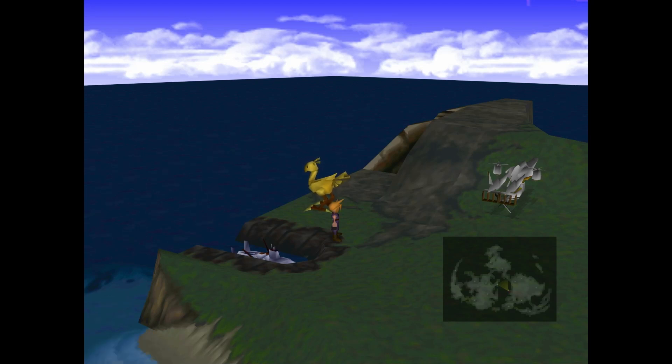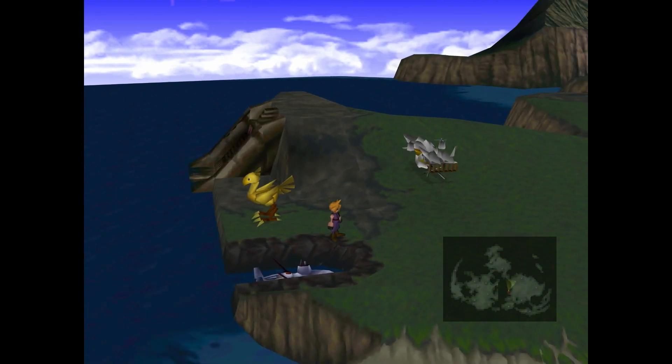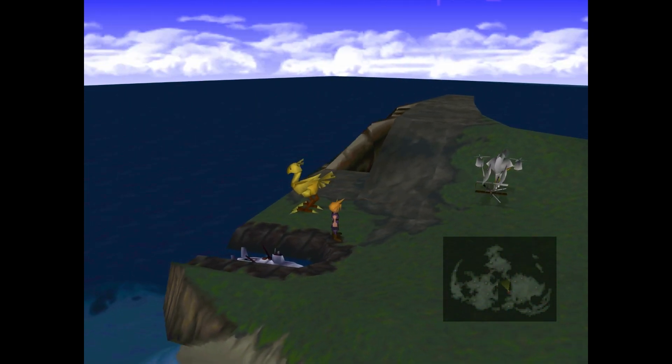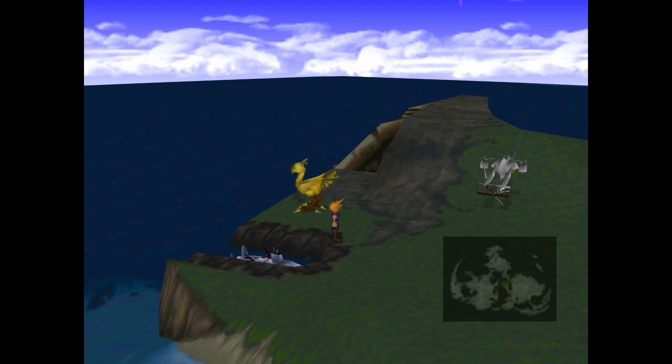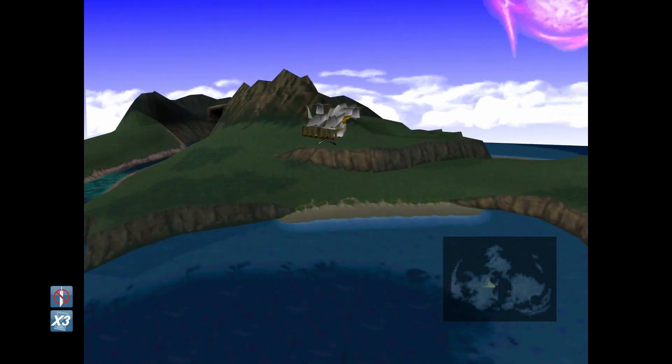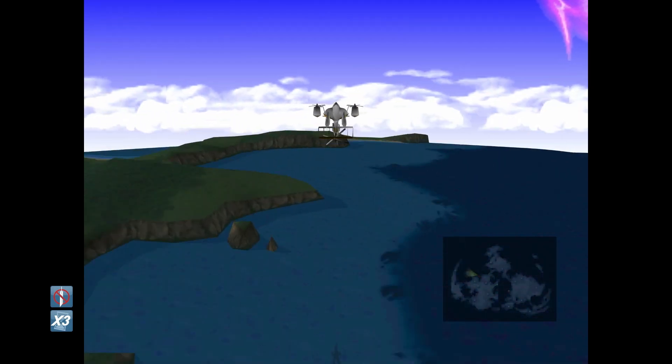Hey guys and welcome back to another episode of Final Fantasy 7. In the last episode, we returned to Junon and headed to the underwater reactor and we were able to stop Shinra from getting their hands on the next huge materia. So now we've got ourselves a submarine and we can actually do a few things. However, before we board our submarine, there's actually a place we need to head to real quick, and that's Wutai. Head all the way to the west.